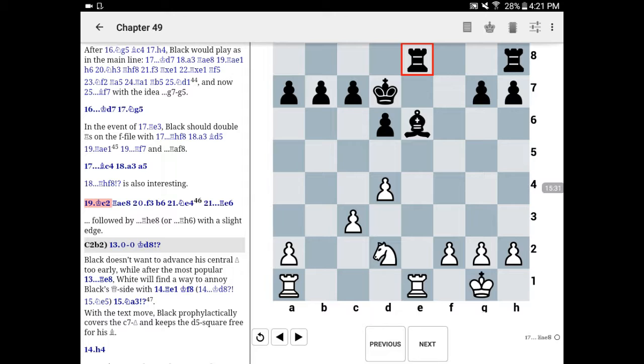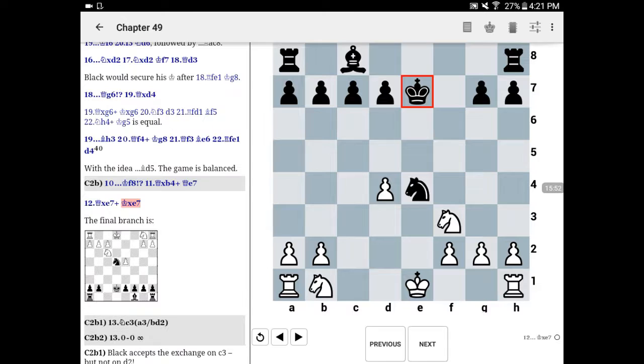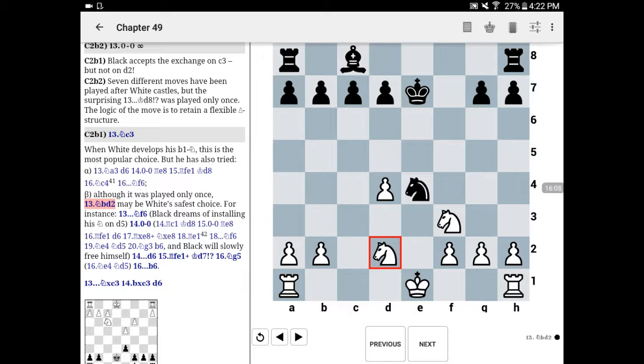After rook on a to e8 in the Boligon line, black undoubtedly has a slight edge thanks to well-developed pieces, pressure on the a2 pawn, and potential along the light squares. So knight to c3 — although certainly the most common at the club level — I don't think is best. One move I faced with the black pieces was knight on b to d2, and I want to highlight the importance for black of maintaining a good grip on the light squares.